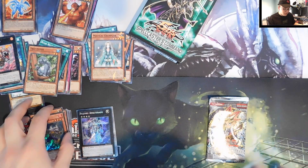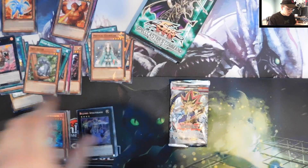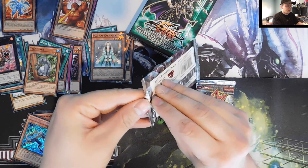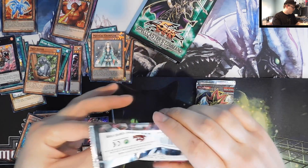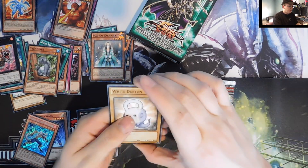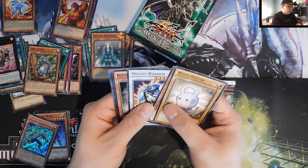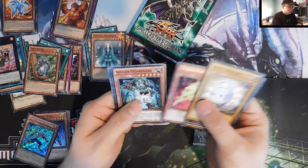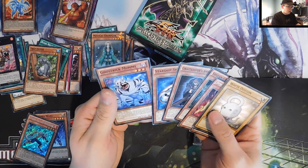Man, could you imagine if we pulled a secret and got Red-Eyes Black School Dragon — I think he's a secret, might just be a secret in intent. This pack here was already kind of opened; I bet there's no holo on this one. I think this one might be tampered with. We have a White Duston, Overlay Booster, Mighty Warrior, Black Rekios, Bujingi Fox, Sylvan Guardioak, Gravekeeper's Ambusher, and a Ghost Trick Mummy.